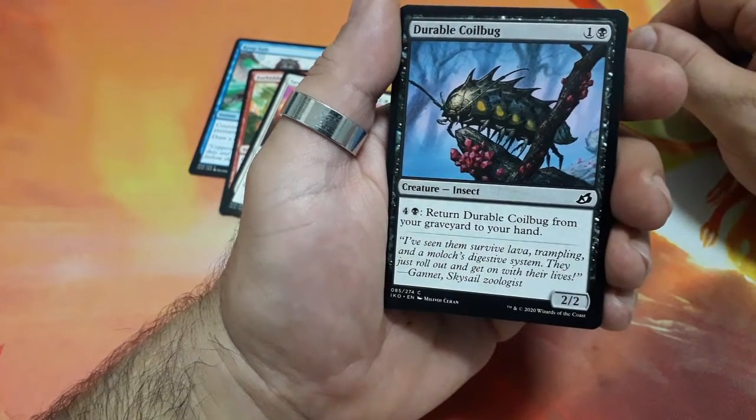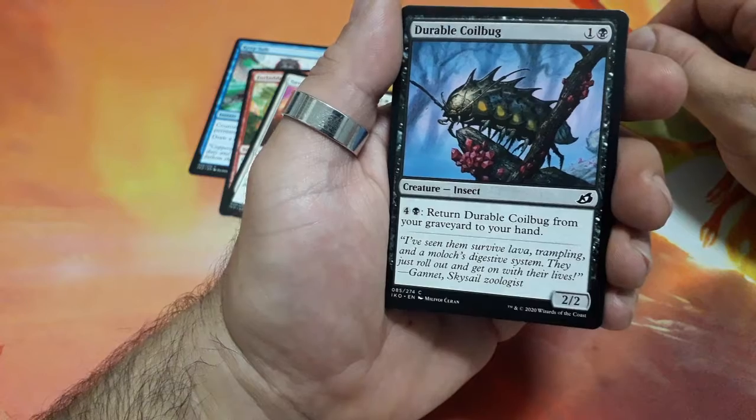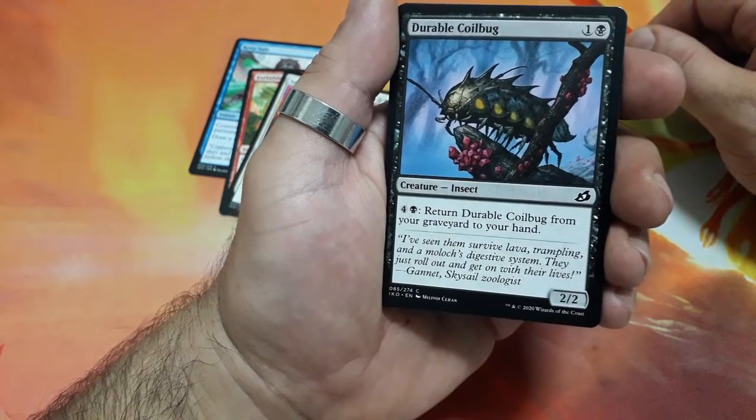Durable Coilbug, two drops — 4/5: return Durable Coilbug from your graveyard to your hand, and it is a 2/2.